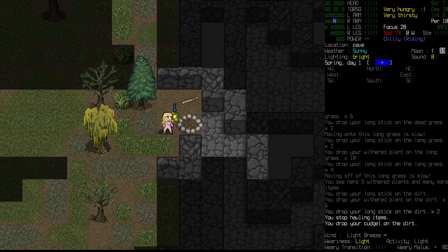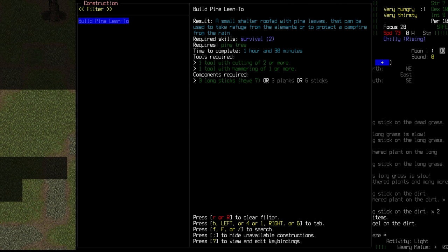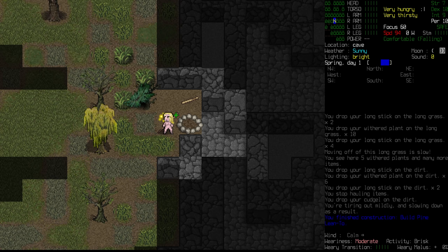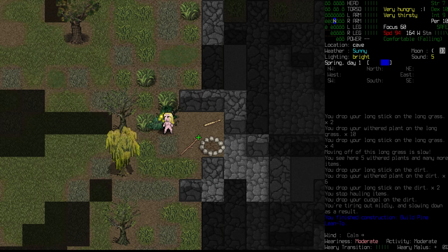We'll drop the cudgel so our hands are free to work on this. An hour and thirty minutes for us to do this, but it is shelter and it's going to be necessary. And there we go - we have a basic pine lean-to.